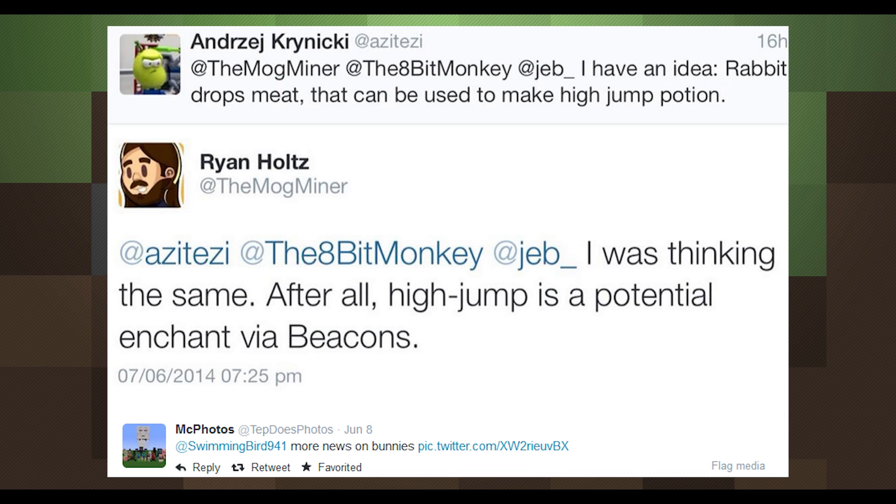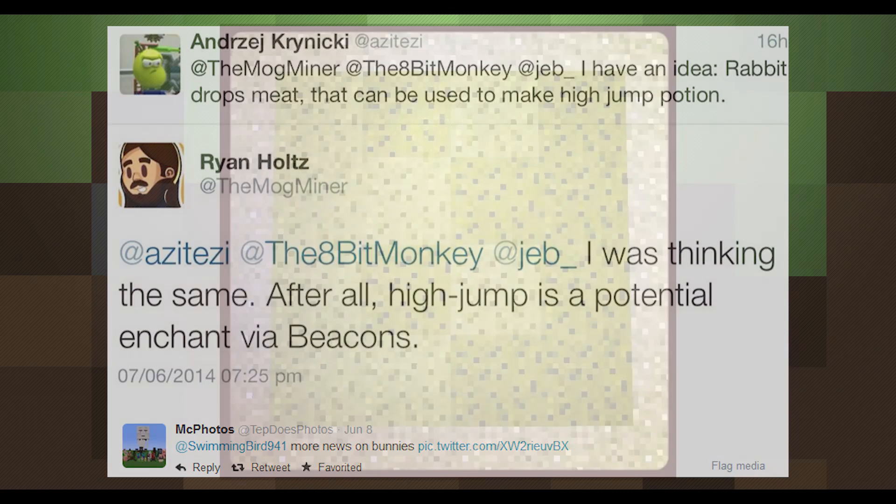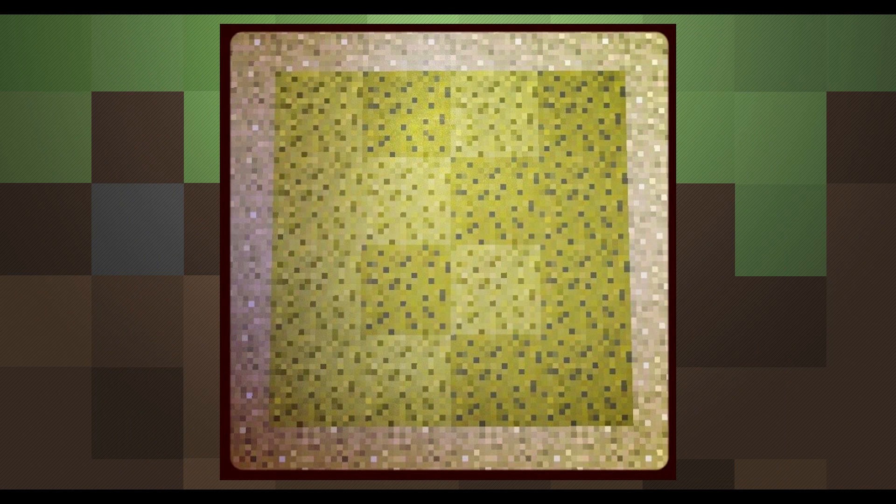In a Twitter conversation, it was suggested that bunnies might drop meat, used for brewing the previously unimplemented high jump potion. The Mogminer agreed, saying that the effect was available for beacons, hinting that it would be very easy to add as a new potion.